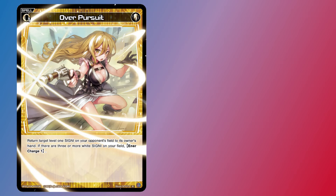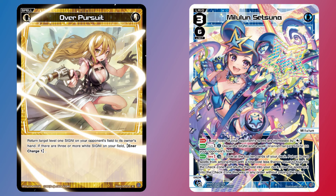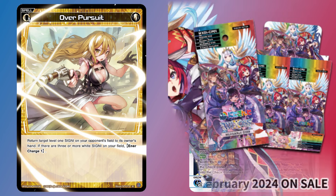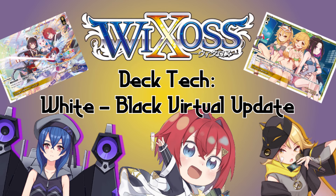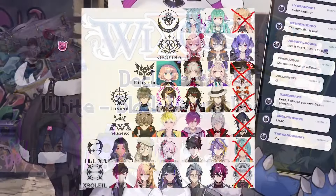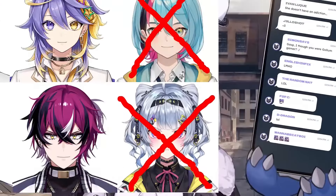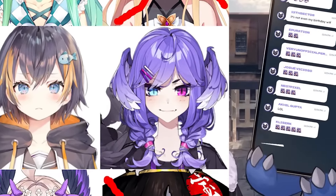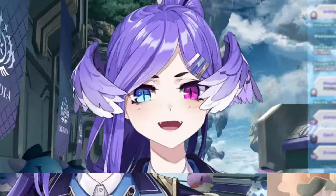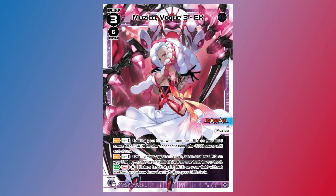Some decks you build because there's a powerful core of Signi and main deck cards you want to use, and some decks you build because you're trying to explore a specific LeRig. With the Niji Sanji set coming out recently, I was all excited to try revamping my Black-White VTubers list from when Wacross first released, but Niji Sanji, the VTuber agency, is a bit of a dumpster fire right now, so I haven't had much motivation for that. However, there was a LeRig from much earlier in the game that I always wanted to try maximizing the power of, and that is Musica Vogue EX.